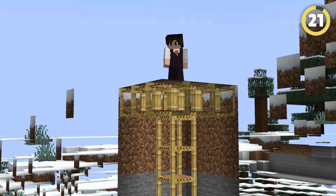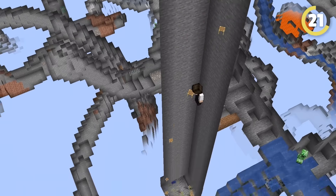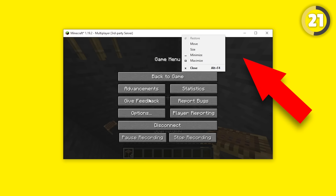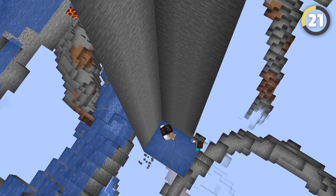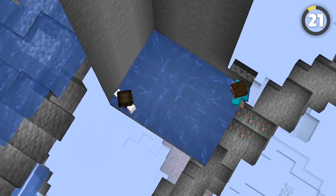Watch out for pitfall traps! If the floor disappears under you and the trap is revealed, do this crazy flying glitch. Have the game in windowed mode, and when the floor falls away, right-click on the window bar at the top — you'll freeze in the air! You'll need a fellow home invader with you to put a block under you, so when you click on the game to unfreeze, you'll land safe and sound.